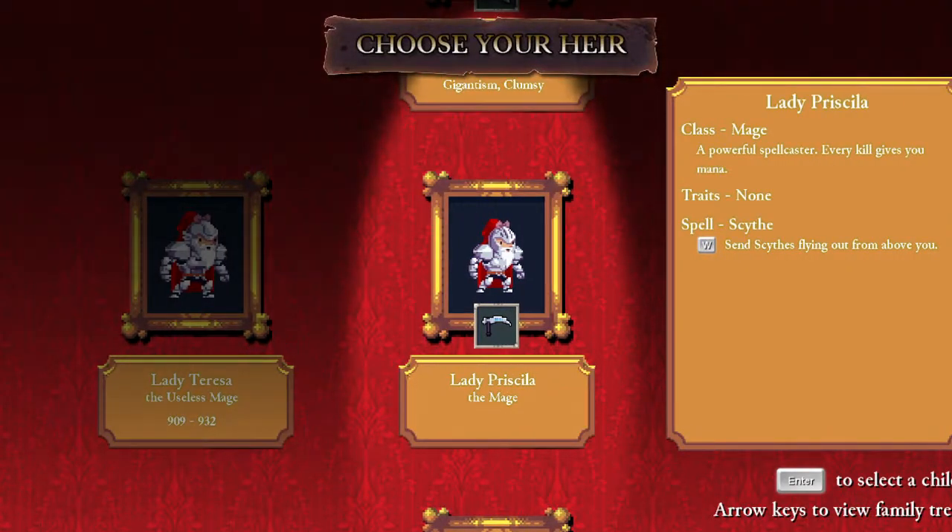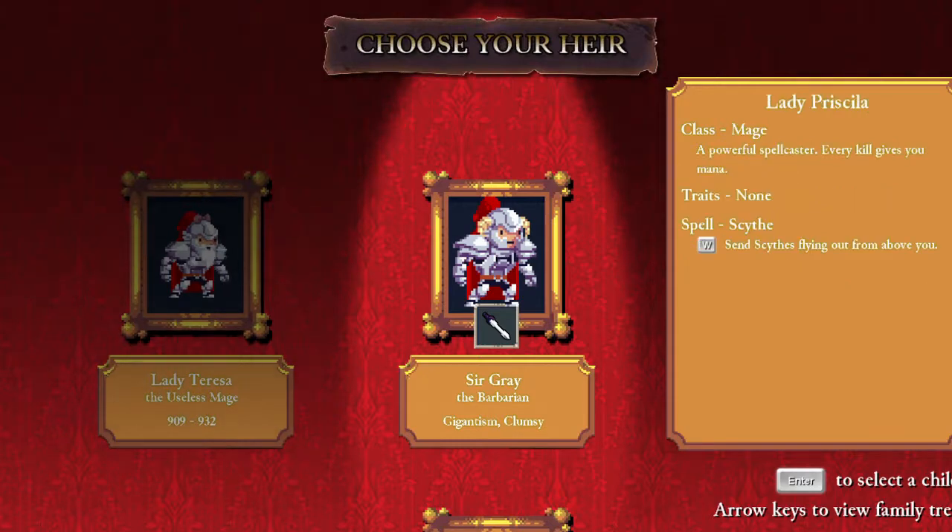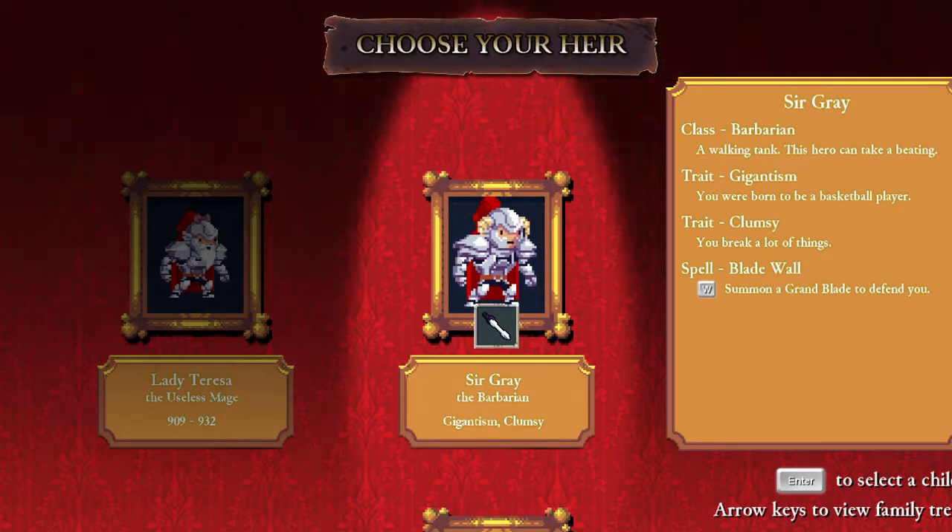First, we get to choose Lady Priscilla — powerful spellcaster, every kill gives you mana. That's interesting. Who's this? Sir Grey, another Danvar Baron. Didn't do good with the last one. You were born to be a basketball player — clumsy, you break a lot of things. That sounds like you could walk past a chandelier and it breaks automatically instead of me having to attack it. I'm interested in trying that. And Blade Wall — summon a grand blade to defend you. He actually has pretty good traits, except for gigantism. What the hell is with that?